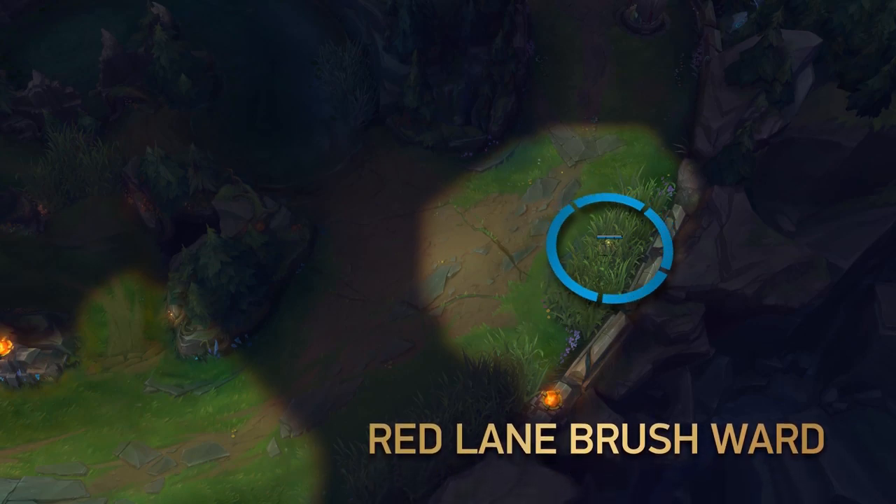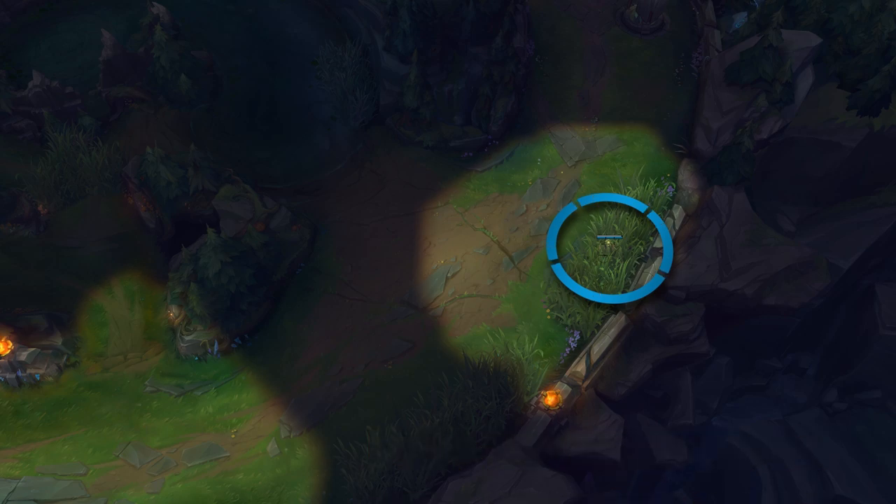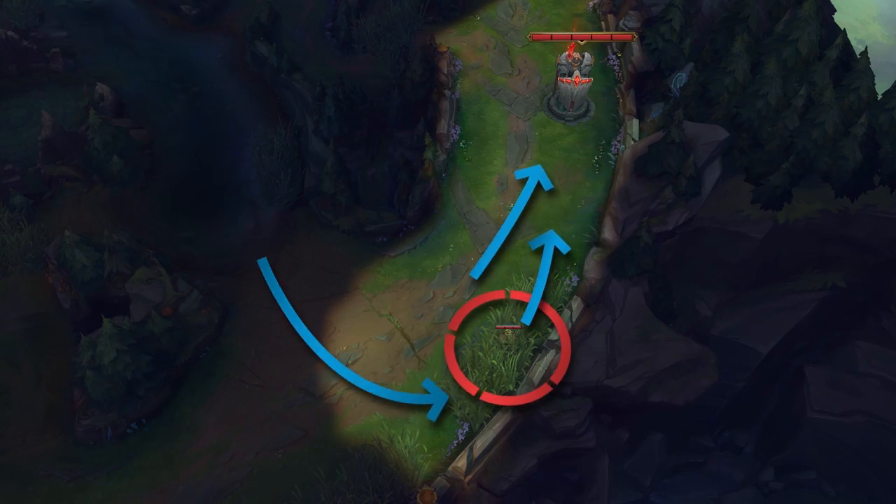The red side lane brush is the same as the blue side lane brush, but it's reversed for both teams. To prevent lane ganks from happening, blue team wants to ward this when the wave is closer to the middle or slightly on their side, and red team only wants to ward this if they're getting pushed in constantly.